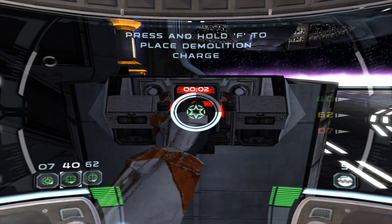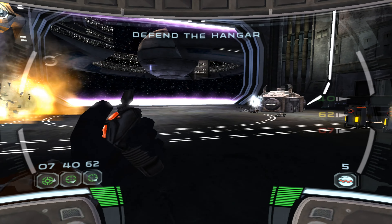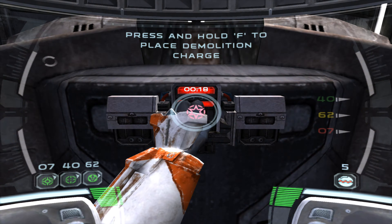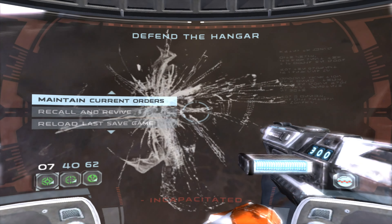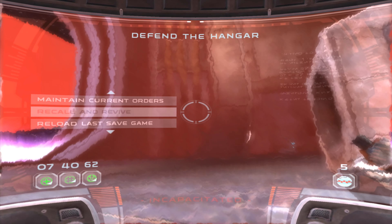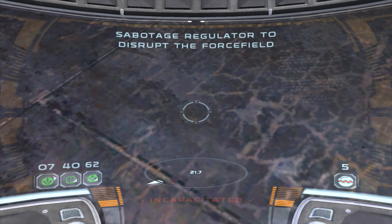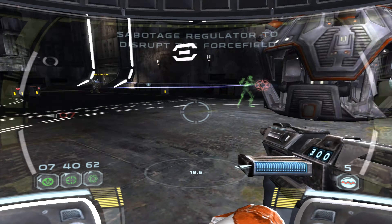Dispenser is down. Droids are deploying. Fire in the hole! Blast! There's another one bringing up the rear. Discontinue demo, Delta. Affirmative. I've discovered a vulnerability in the hangar force field. The regulator on the left side of the hangar controls the power flow. Disable it with a demolition charge and you'll seal off the hangar for good. Let's rearrange some architecture, Delta. I'm on it.